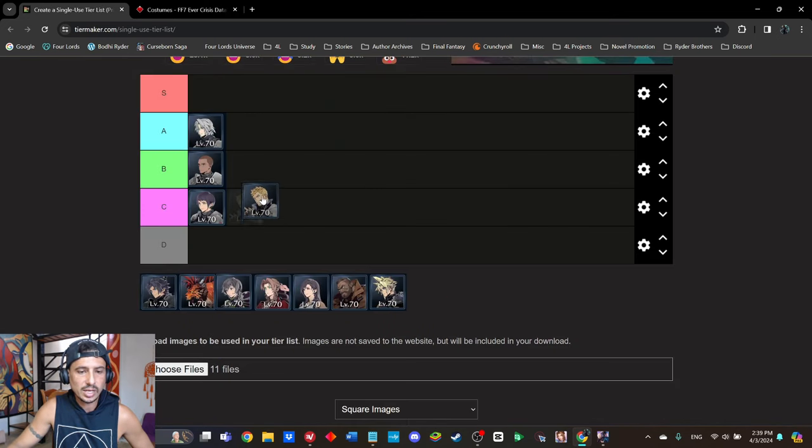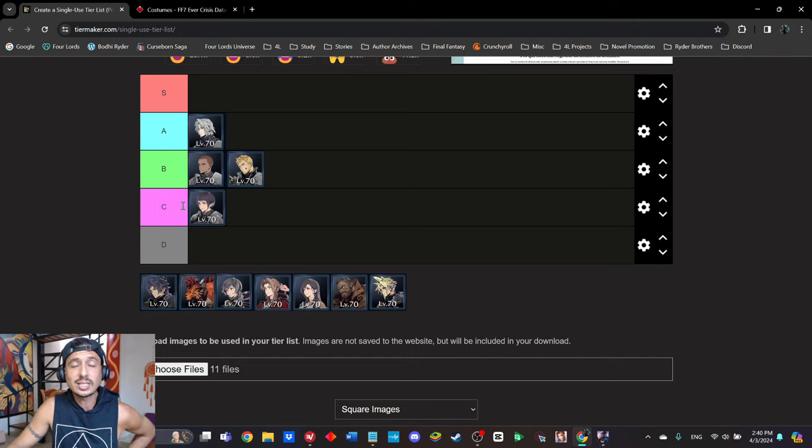I might bump Lucia up a bit — she does have the only earth arcanum costume in the game, which is noteworthy. But I find Yuffie covers much of what Lucia used to do, especially with the ice imperil. Outside of that, Lucia is lacking a bit, even though I do like her new Gothic Bunny outfit. She'll need more to move up in the rankings.